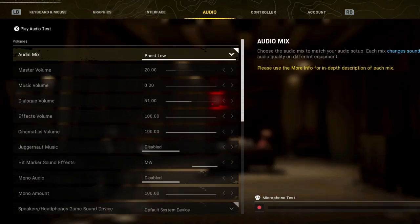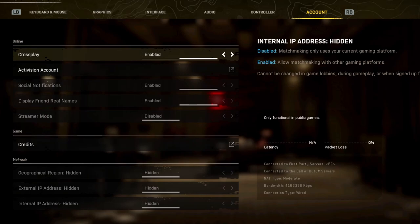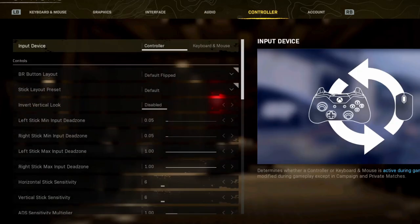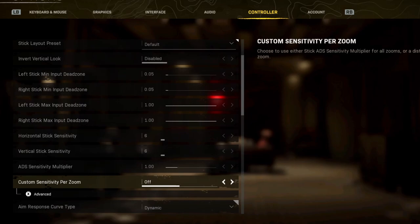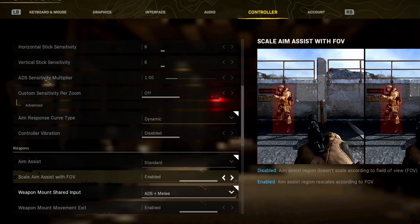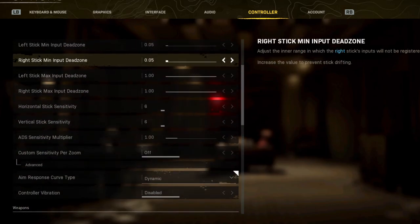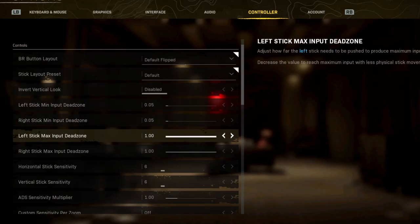As for audio, this might be personal preference, but boost low has worked really well in Warzone Pacific as well — same as the original Warzone. I have the master volume super low because this game is ridiculously loud and I also have a mixer, so don't copy that. Everything else is just preference. Controller — I have been playing controller and it has not been the greatest experience. I might be going back to mouse and keyboard. If any of you guys main controller, let me know your settings — I need to understand the dead zones a bit better.